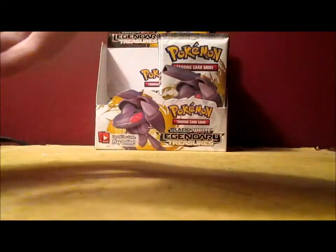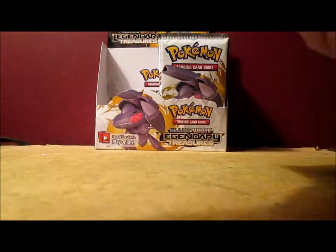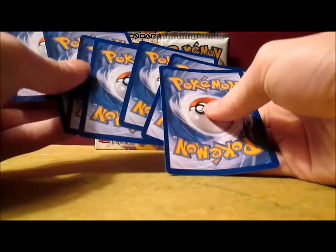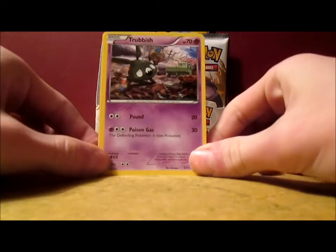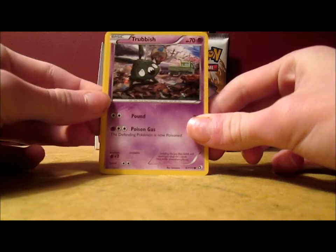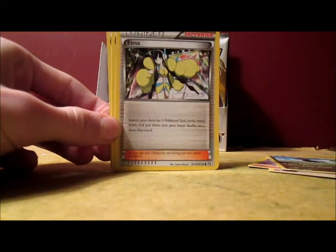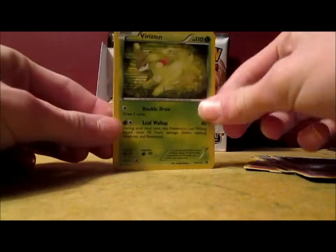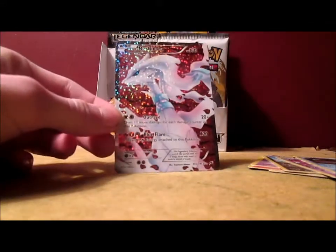Nine packs, let's get this started. Still extremely excited to be opening up this box. Trubbish, Wolfix, Gathita, Dino, another Elisa — Elisa's like the most awesome person ever. Gatharita, Duat, Virizion Holo — I already have that card but it's extremely awesome. Reuniclus — and a Reshiram Full Art! That's my third version of that card.